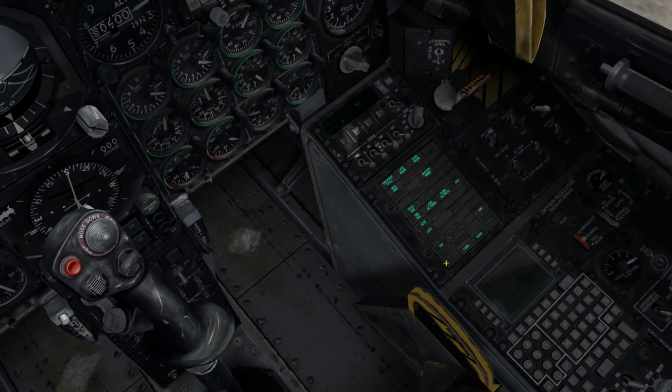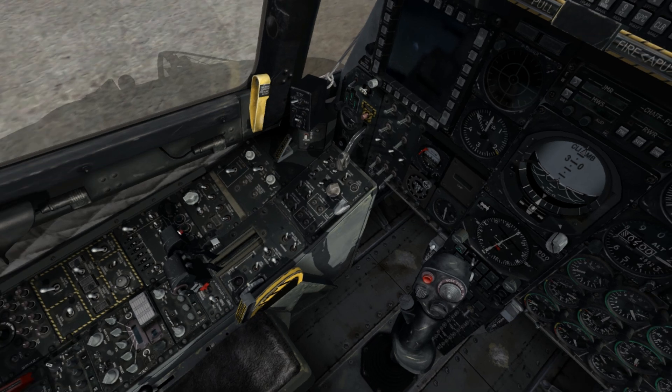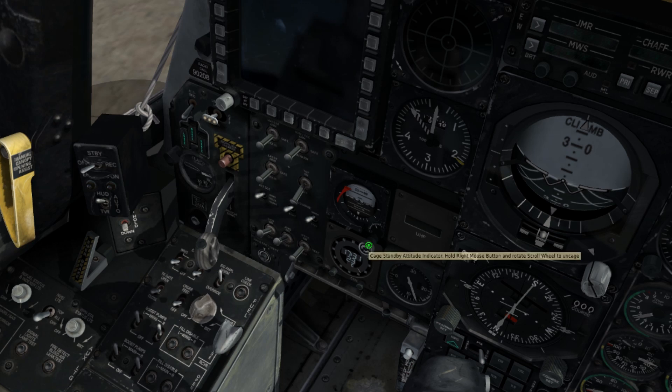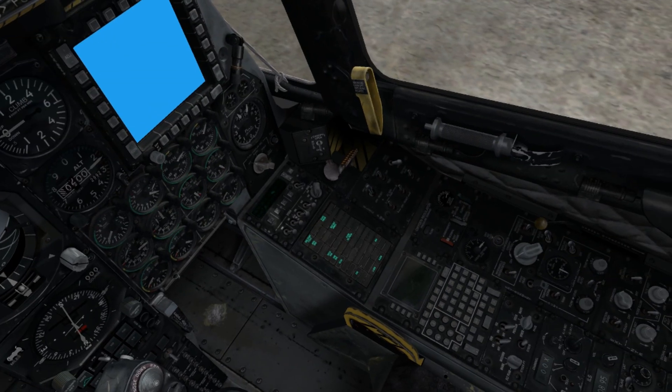Glancing over at the caution lights panel, we can see the engine start cycle has been activated, indicating the engine has started its startup cycle. Next, enable the CICU and JTRS toggle switches, toggle the IFFCC into test mode, enable the left and right MFCDs, toggle the CDU and EGGY, and select the steer point dial into flight plan mode.